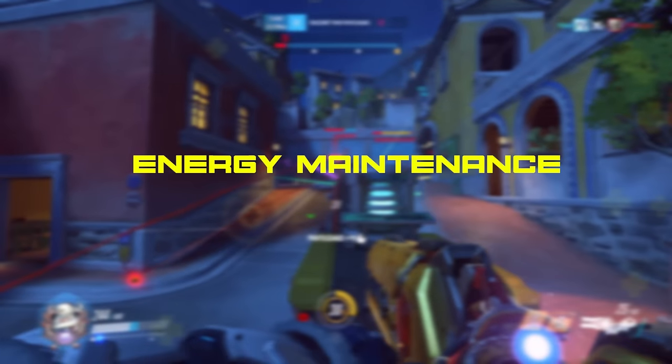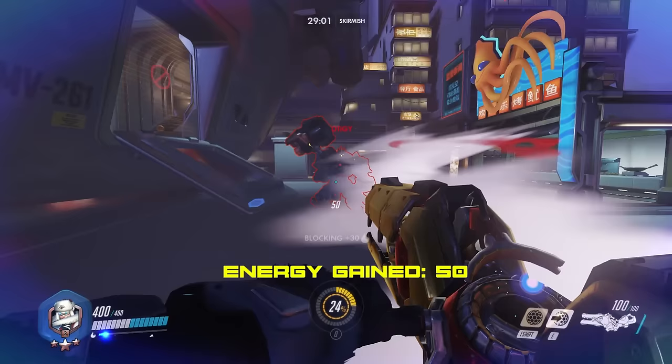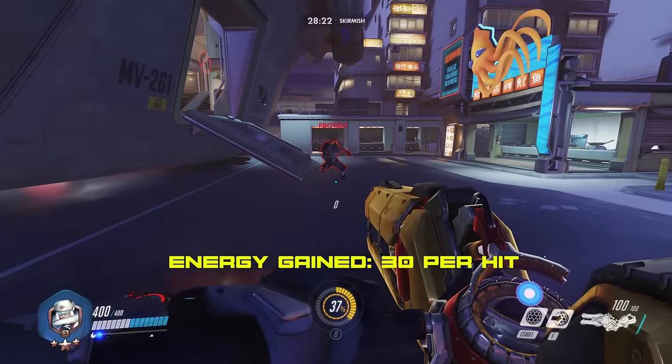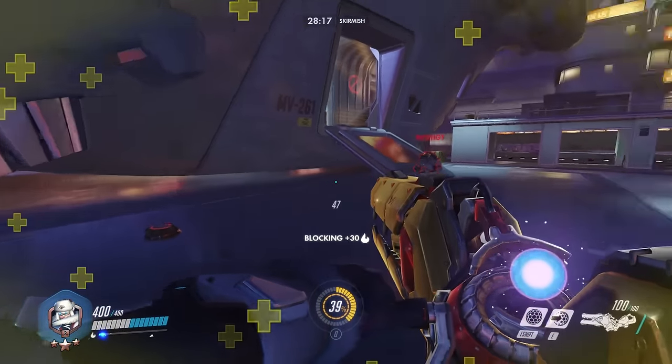Let's go over what you want to absorb for the highest amount of energy. Reinhardt's Fire Strike ability is the one you want to try to absorb. You can see it coming from a mile away and you can prepare to absorb it — it gives you 50 energy from a single hit. Junkrat's the next hero you want to try to absorb energy from. His grenades are really easy to see coming and they give you 30 energy per hit.